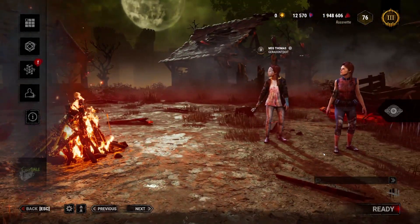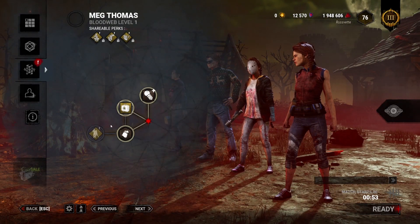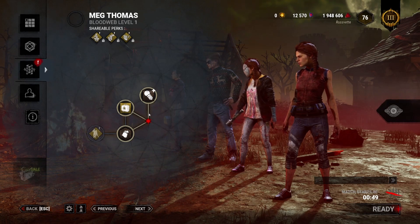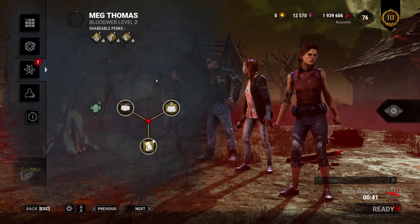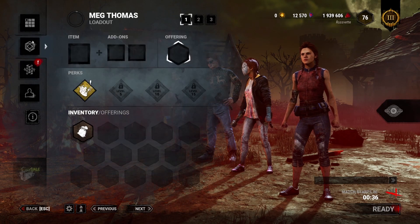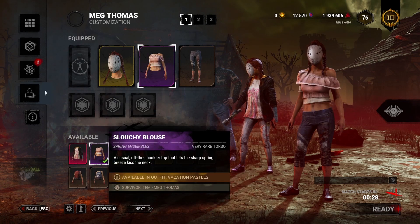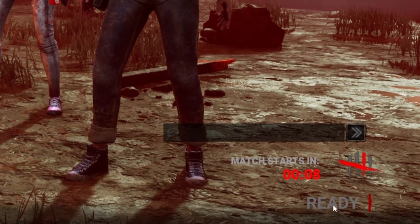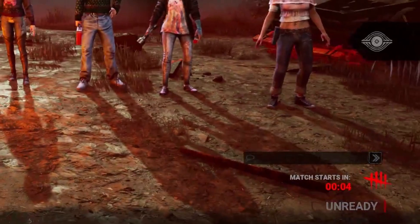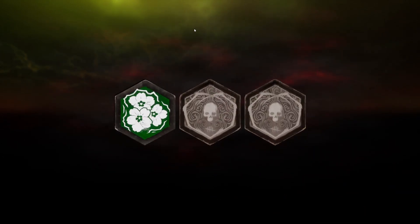Once you've found your match, double-check what you can do. If you have spare time in the lobby, start investing Blood Points into your character to get more perks through the Blood Web — you can also unlock items, offerings, and add-ons. You can also customize your character while waiting if you have cosmetics. Note that when the timer hits five seconds you'll be locked into whatever loadout you have, so don't forget that if you're still editing.